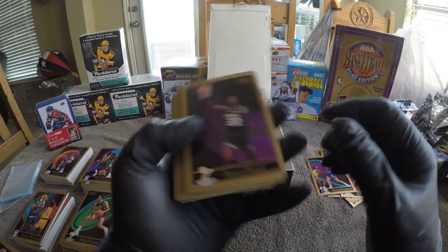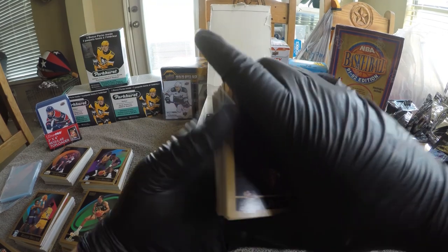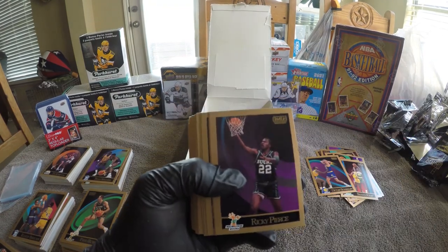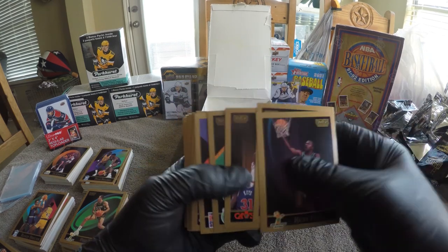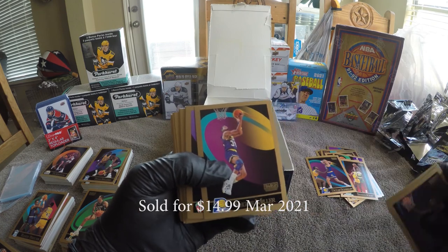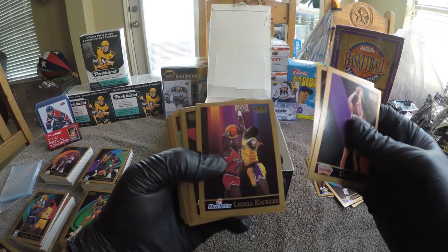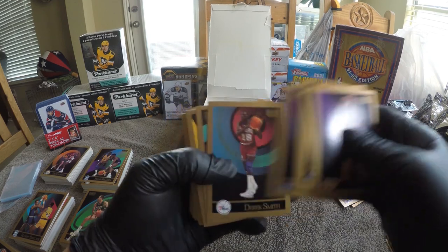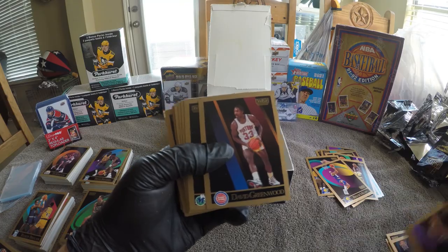Okay, I didn't see any damage on these — that's a good thing. Pierce, Rollins, Williams, Gamble, Rambus, McNamara, Reggie Miller — Reggie Miller's a good player, we're gonna keep that one aside. Tucker, Williams, Haley, Smith, Donaldson, Eaton, Richardson, Greenwood, Davis.